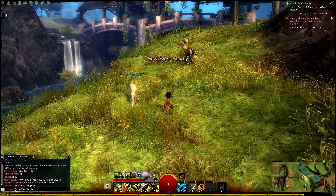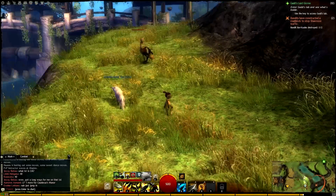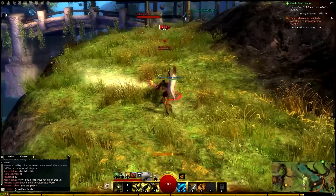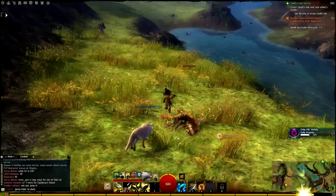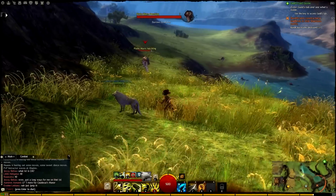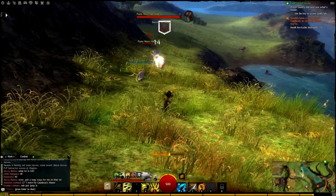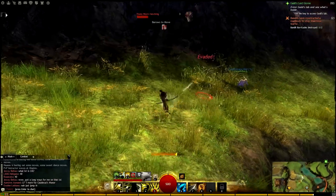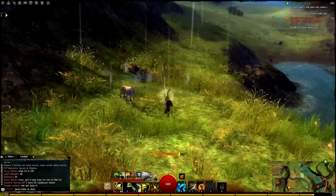For an example here, we have my ranger. He's currently wielding a greatsword, and you notice that the greatsword — or your weapon — determines what skills you have. In this case, I just have some basic sword skills, which I use to destroy that bird. If I switch out to the bow, these first five skills will change, so I can just destroy this worm with my bow skills and my pet skills. We can also do a volley of arrows.